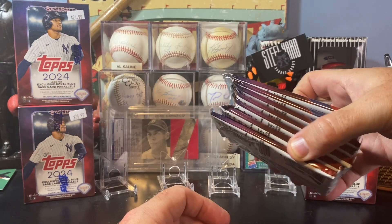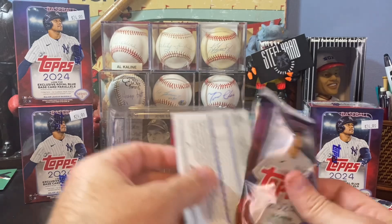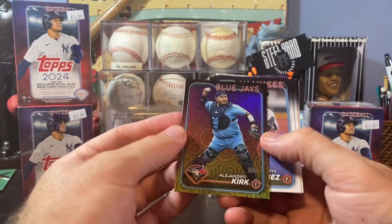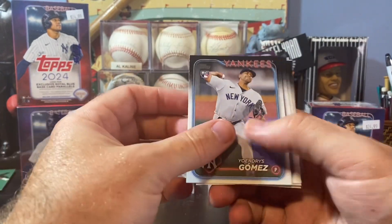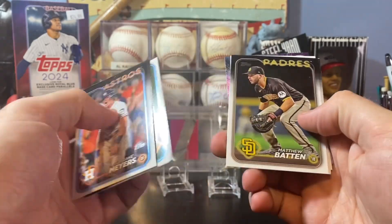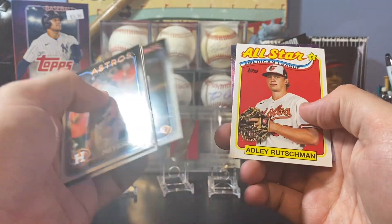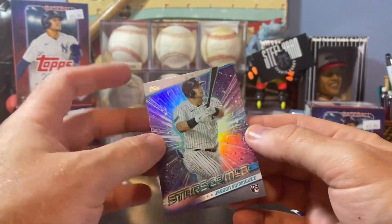Blaster number one — seven packs. Blasters used to offer a patch card or manufactured patch, something along those lines, but I don't think the ones this year are doing those. Right off the top we've got a weird background design on this Alejandro Kirk — cool little parallel. Yoendris Gomez, Jake Myers, Jose Caballero, Michael Brantley, Matthew Batten, Weston Wilson, Orion Kirkering — this guy had a pretty good end of the year last year. Kevin Ginkle. Got an Adley Rutschman. All-Stars Retro. And this Jason Dominguez Stars of the MLB Rookie.